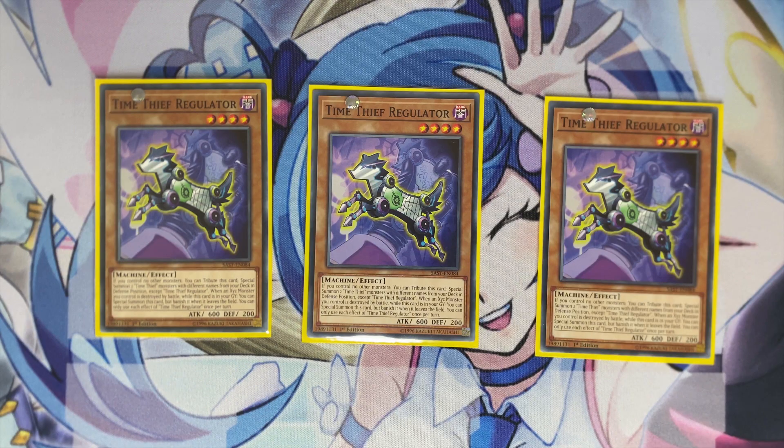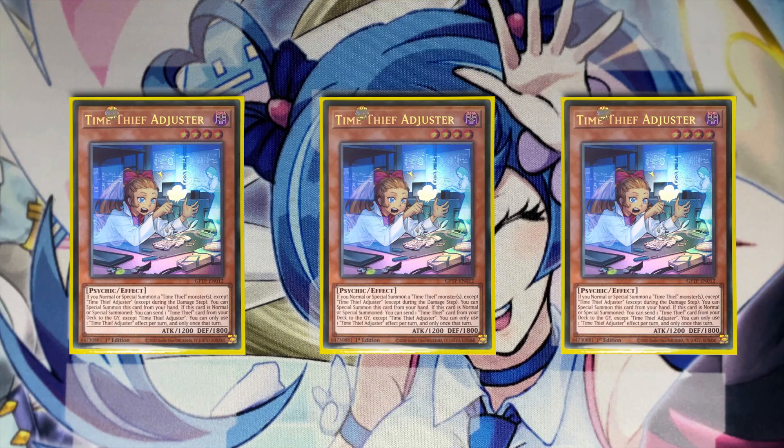The new card we're playing is three copies of Time Thief Adjuster. I've seen people mess with this card in different ratios, but I still think it's very good at three. If you summon a Time Thief monster, you special summon her from your hand — so it's an extender, it's a really good card. Do not use this with Regulator; use it after you use Regulator with the monsters you summon. Any extender from the hand is really, really good. And if it's summoned, you send a Time Thief card from your deck to the grave, so you can send Flyback to the grave for more interruption. This card gives you more interruption and a really good second target to summon with Regulator, making Regulator and the deck so much better.